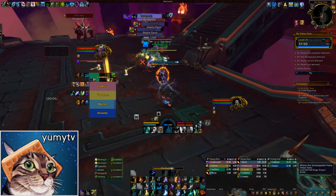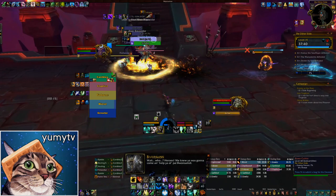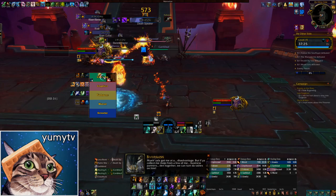Outside of Hakkar's wing, you'll find Raptors and Deathspeakers. The Raptors have a stacking disease, Decrepit Bite, that stacks and refreshes but doesn't do too much damage, so you shouldn't worry about it unless it gets to extremely high stacks. The Deathspeakers, on the other hand, are dangerous. Shadowcore is a cast that deals heavy shadow damage to the tank and should be kicked whenever possible. The Speakers will cast Death's Embrace on allies, increasing their haste by 100% for 9 seconds.